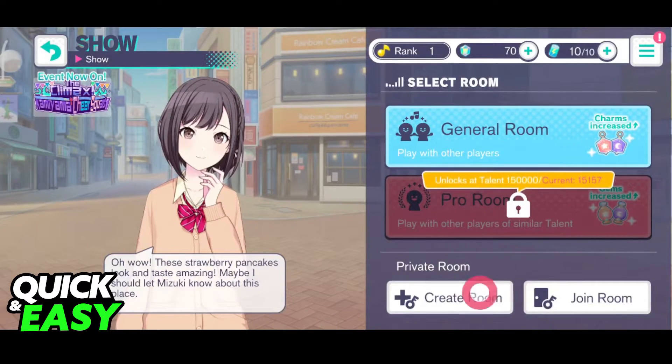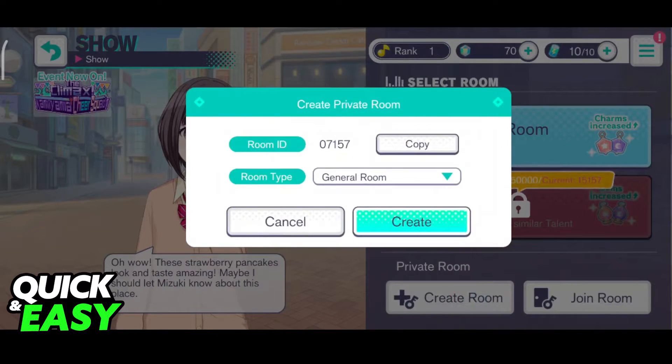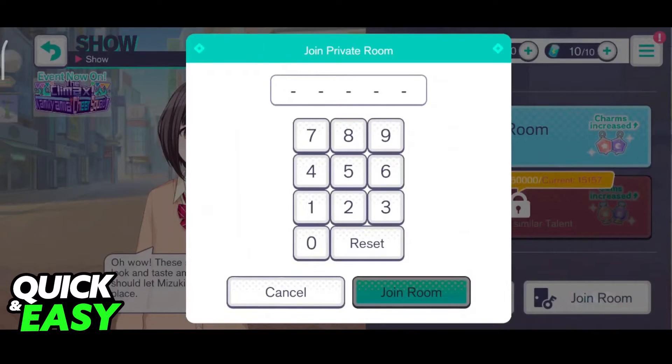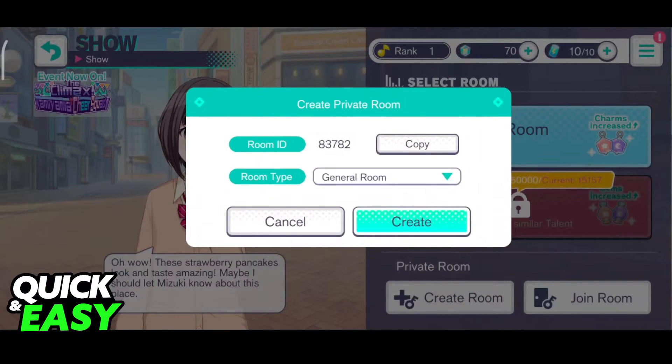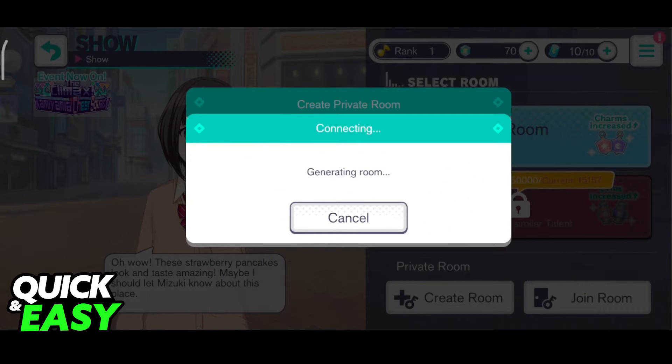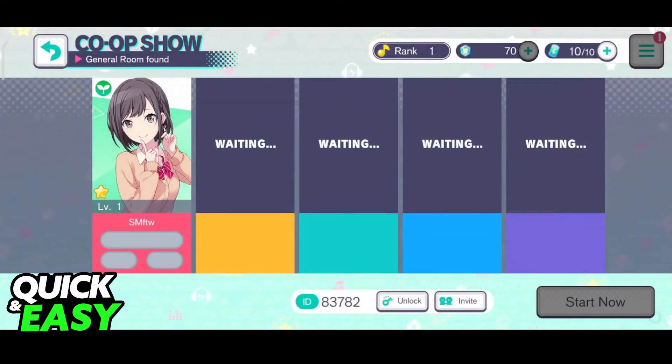If you want to play with a friend or someone specific, create a private room over here at the bottom. One of you has to create the room, so select Create Room and a room ID will be generated. You can share this room ID with anyone you wish, and they will be able to join you by selecting Join Room and inputting the private room ID.